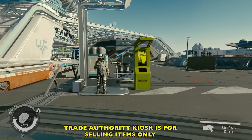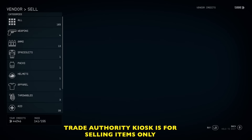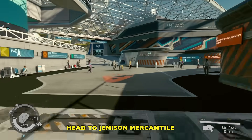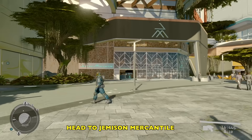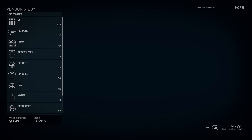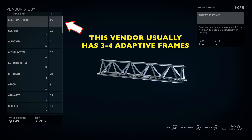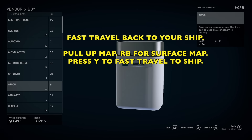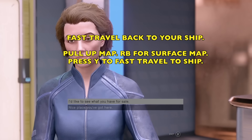This is where you can buy supplies if you don't have them. Not the Trade Authority kiosk — that is for only selling things. Don't do what I do and run up to it every time to see if you can buy stuff, because you can't. We're going to go to Jameson Mercantile — it's over by the coffee shop. Head in there, go to the buy menu and go down to resources. They normally have three to four adaptive frames — buy them when you can. If you need more supplies, just run out, find a seat and rest for 48 hours, and that should refresh the supplies in the shop.